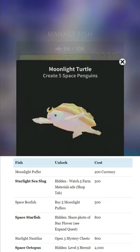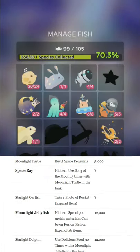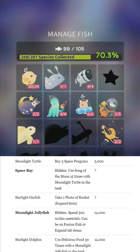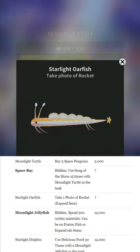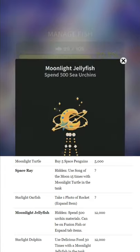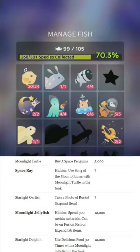Moonlight Turtle — create five Space Penguins, simple again. For the Space Ray, use Song of the Moon 15 times and have the Moonlit Turtle in your tank while you use it those 15 times. So basically just put one of these in your tank and keep casting Song of the Moon; it'll happen eventually. Starlight Orphish — take a photo of the rocket; that's again part of the Expand Quest items. Moonlight Jellyfish — use 500 Sea Urchins, those are the farming materials.